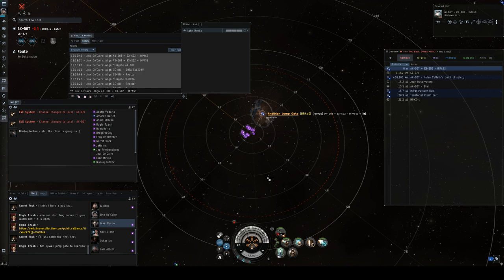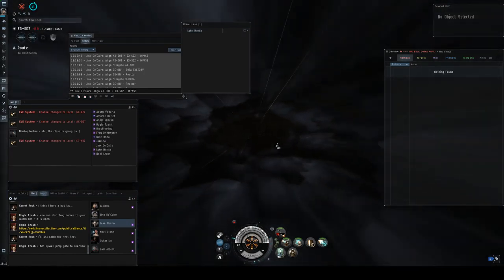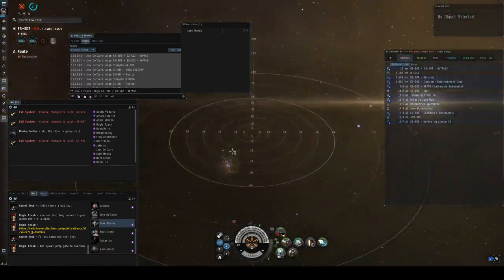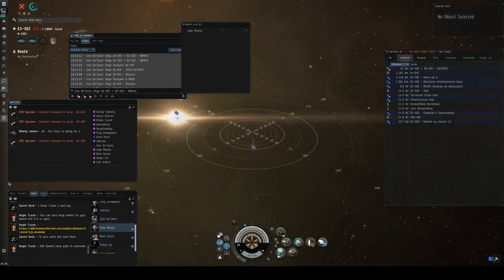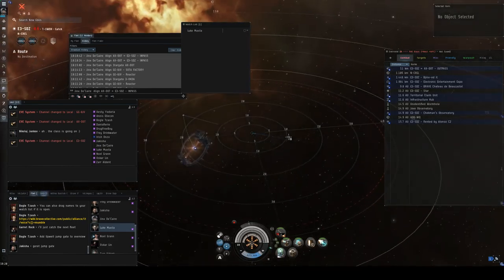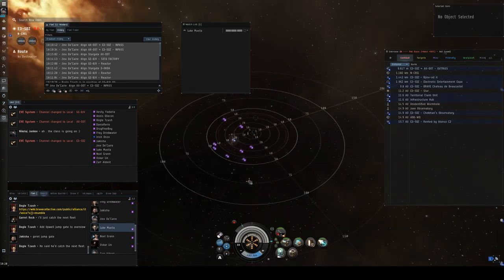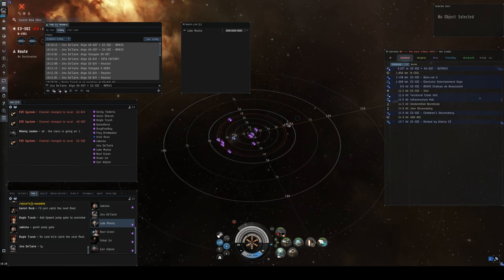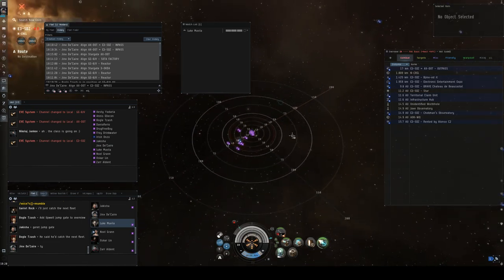Go ahead and take the jump bridge. These are also called ansiplex. It looks like we got almost everyone through. If anyone gets left behind, someone can convoy them and help. Go ahead and anchor up on Jinx again — break your cloak and anchor up. Put your prop mods on. Right now we're in tackle but we're pretending like we're in Caracals or something bigger.